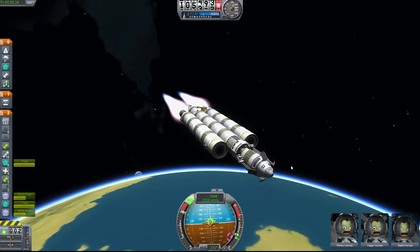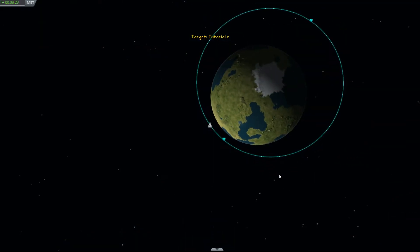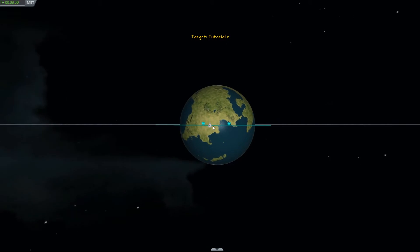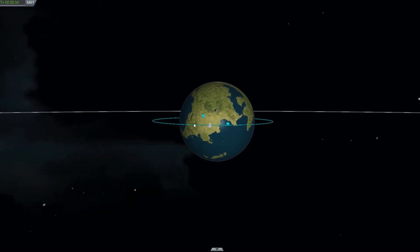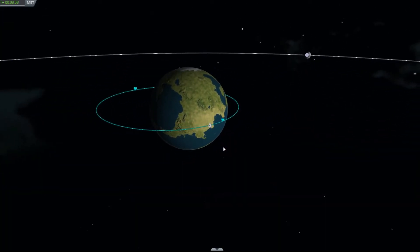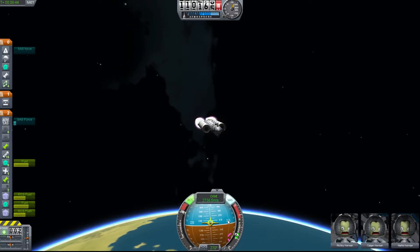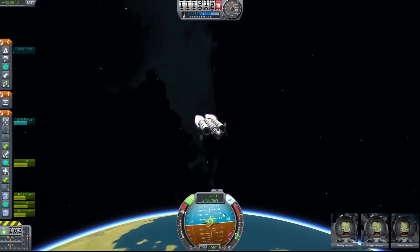If you want to get to the moon, that's what this tutorial is about. What you're going to want to do is, first of all, get yourself in a nice flat orbit, equal with the equator of Kerbin. That'll either be heading 270 or heading 90. You can get to the moon either way.